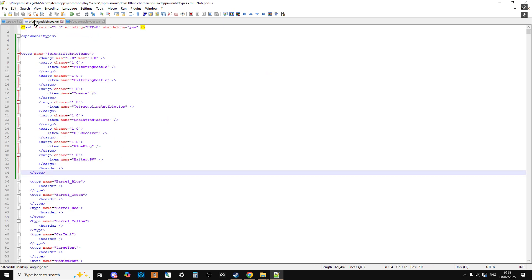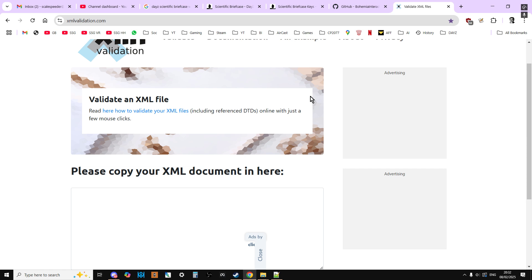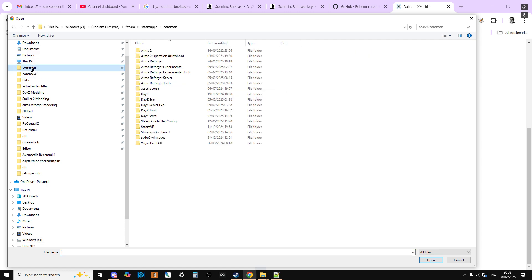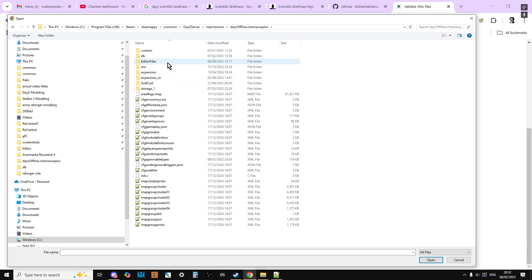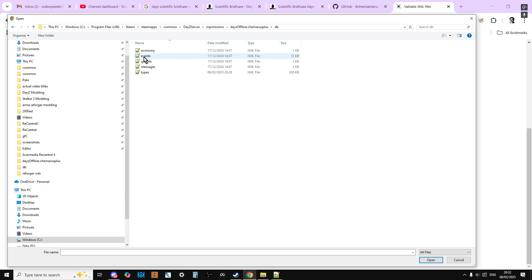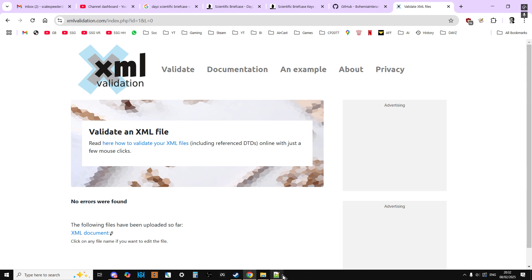Now as a matter of good practice, go to xmlvalidation.com — I'll put a link in the description — and use it to test your files to make sure they validate, so you haven't made any spelling mistakes or put something in the wrong place. Choose your file: navigate to your server's mission folder, select cfg_spawnable_types.xml first and validate it — no errors found, excellent. Then go back, choose types.xml, select it, and validate that too.